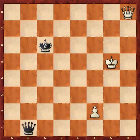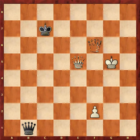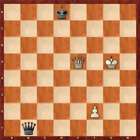Alright, so it's White to move. Tip number one is, before anything else, centralise your Queen. So after Queen f6 check, King c7, Queen e5 check, King d8 — the Queen is now centralised.